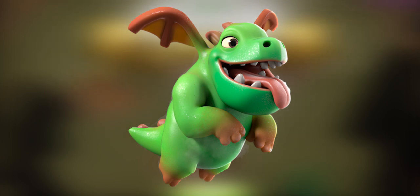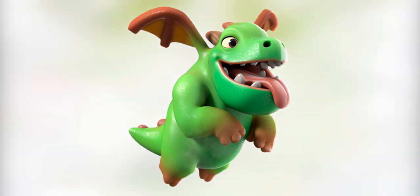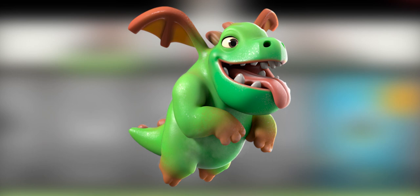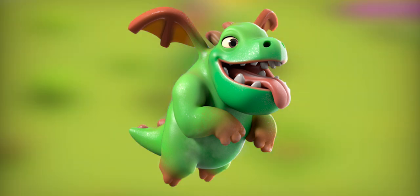The Baby Dragon, requiring a level 11 barracks. This fire-breathing hatchling is shy around other air units, but leave it alone and it'll throw a fit. When not around other air units, Baby Dragons become enraged and gain bonus damage and attack speed.